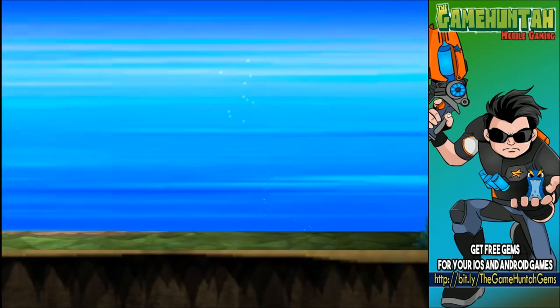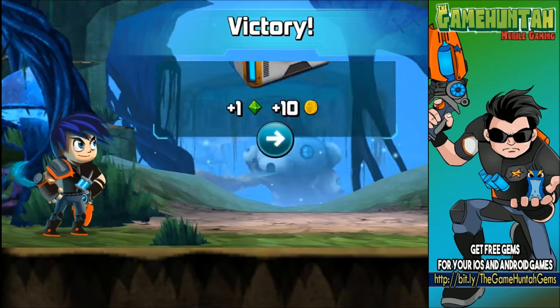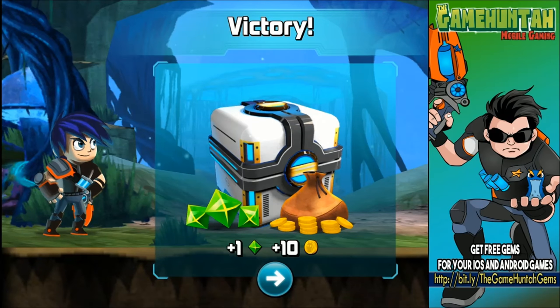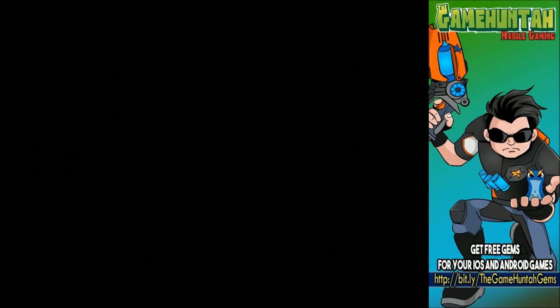Now we can send Infernus to finish this battle. Smither is awesome — so we do the combination: we send Smither first, and once the opponent is stunned we attack with Infernus. Let's get ready for the next battle. It's a nice combo — Smither and Infernus!